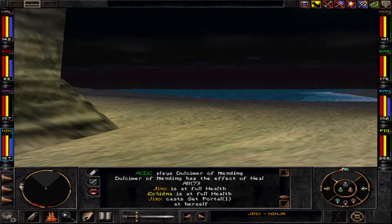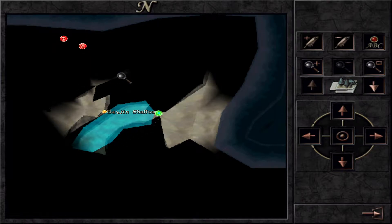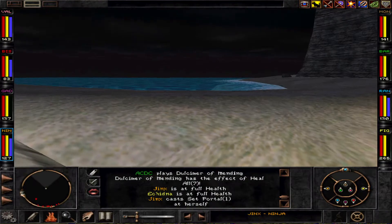Hi there. Sea Caves, Wizardry 8 — we're here and we need to explore the whole Sea Caves and then find Martin. That's going to be a very nice adventure because there are some extremely challenging opponents here.